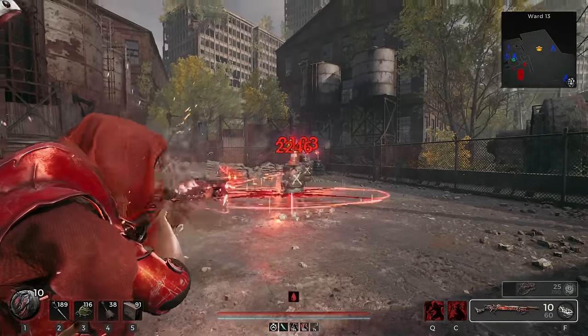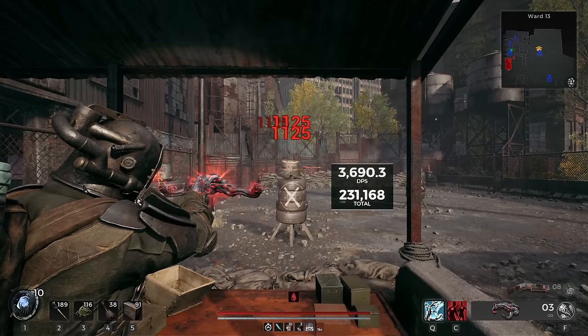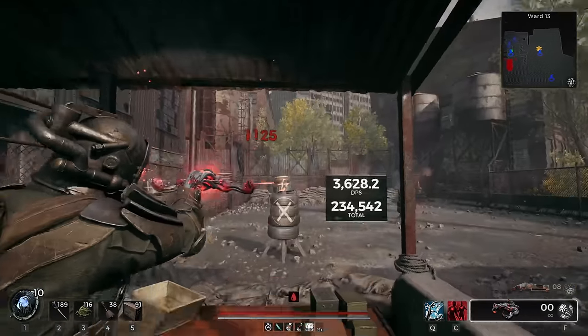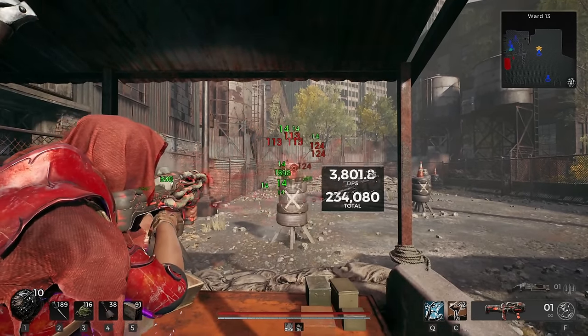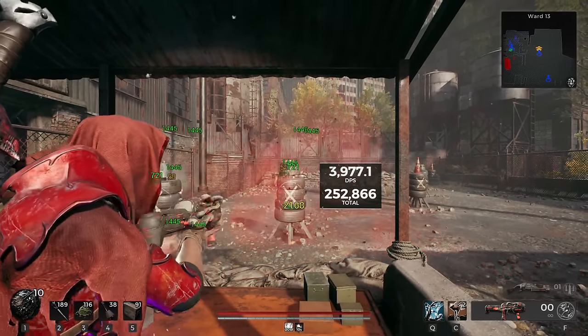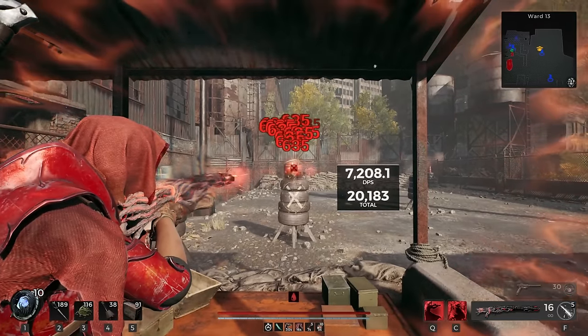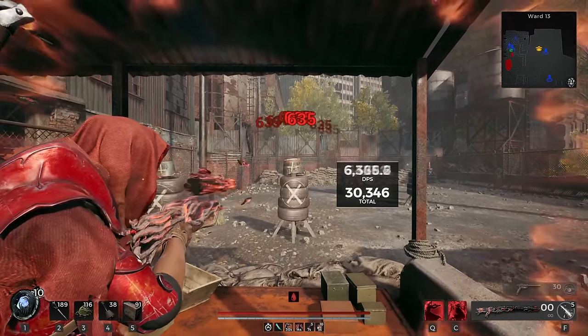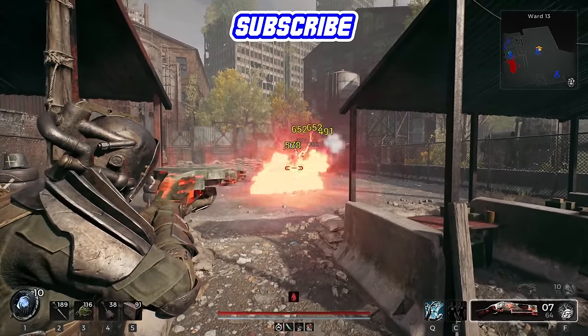And there you have all corrupted weapons in Remnant 2 ranked from worst to best. Each is at least fun to use — all except the Corrupted Cube Gun, which just has no place in the game. I do imagine it's gonna get fixed soon so that it'll at least be usable, but unless they change that mod, you should just ignore it altogether. Nice to have some fun variations of other weapons that give you more ways to mess around with builds. Maybe someday we'll see some corrupted melee weapons, but for now, these are gonna do nicely.